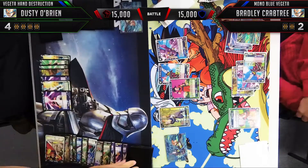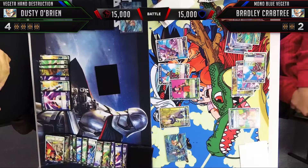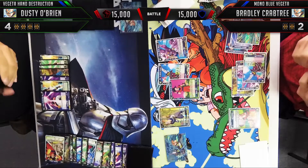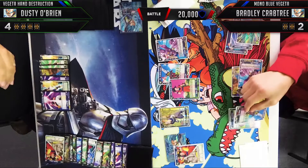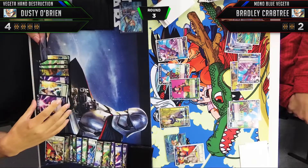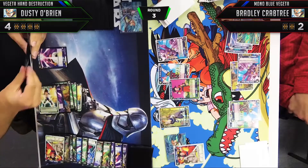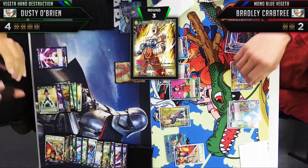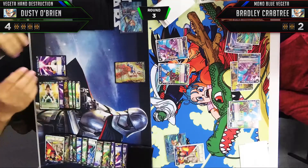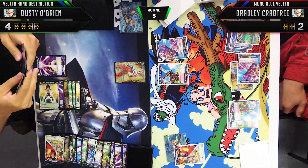We attack 15,000 into 15,000 Vegeta into Vegeta, just trying to find a threat. We do have Awakening Son Goku in hand, so we have something to pressure him with. We're looking through our options before a pivotal turn — always good to get as much information as possible. Bradley sensu beans, putting him up to 20,000. Once he Sensu Beans I know I probably can't win this turn, so we play as defensively as possible while still putting some pressure: we play out Awakening Rage Son Goku and kill the Vegeta Prince of Speed and Kai Son Goku, giving us a triple attacker.